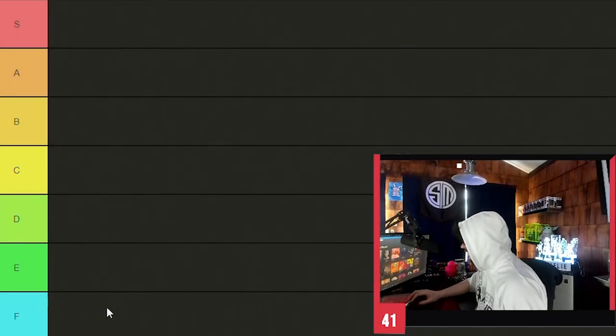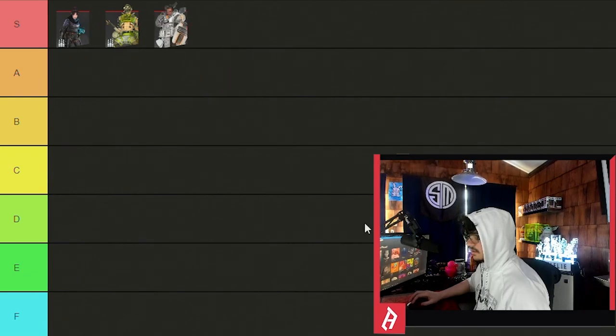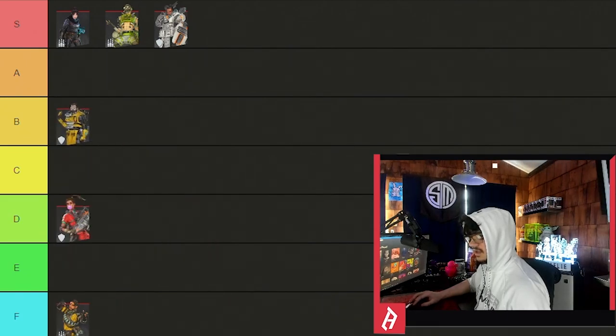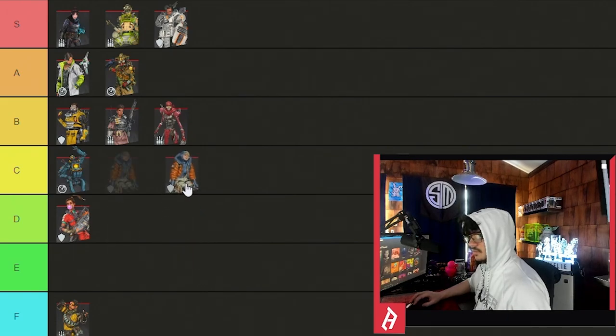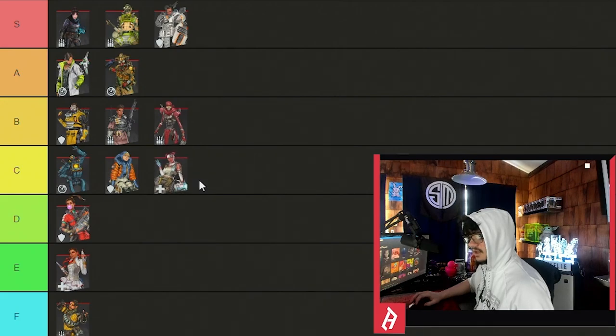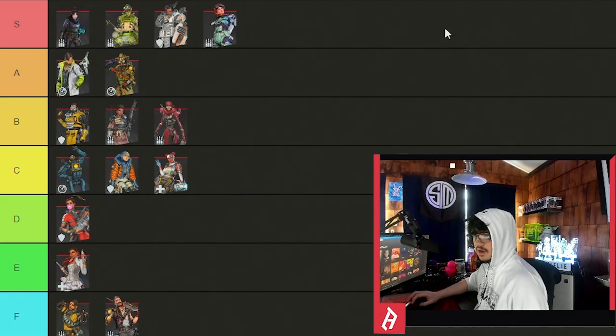This is purely an all-around tier list — comp, ranked, pubs, everything. So: Wraith, Octane, Gibby, Mirage, Caustic, Rampart, Bangalore, Crypto, Bloodhound, Pathfinder, Revenant, Watson, Loba, Lifeline, Horizon, Fuse. That's the overall tier list covering pubs, ranked, and comp.